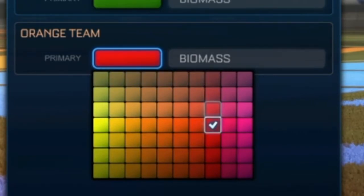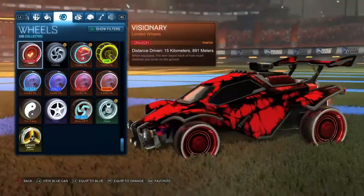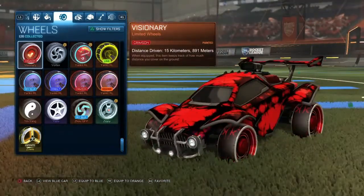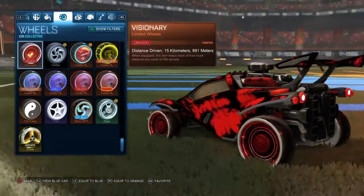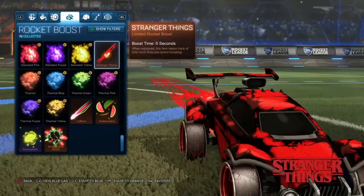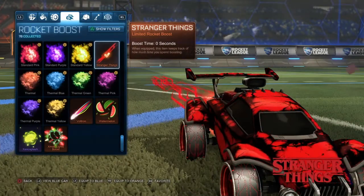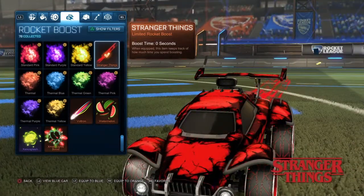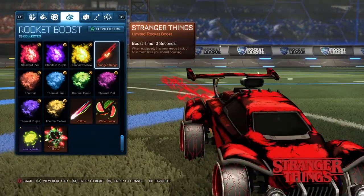You're going to want to put on these crimson visionary wheels — they're probably not very popular, but with the biomass they look really cool. So if you already have some, put it on a preset because they look pretty sick. For the boost, the Stranger Things boost looks pretty cool with it. It fits with the theme of the wheels and it's red, so it looks pretty cool overall.